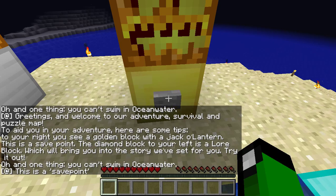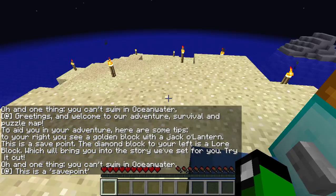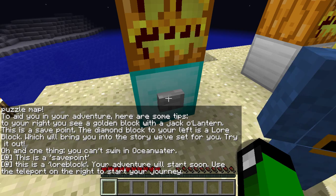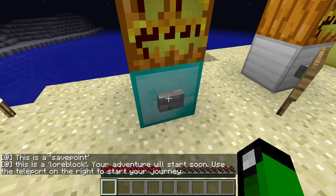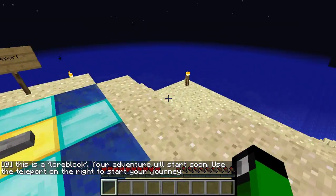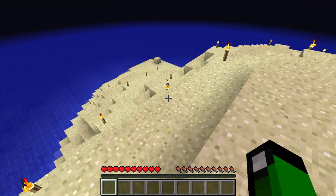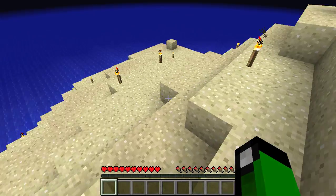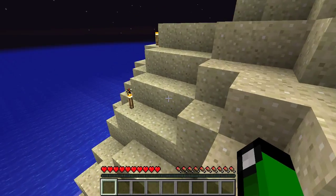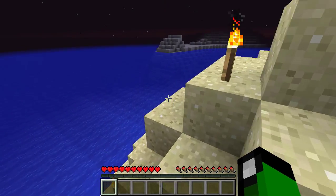So if I press this — save point. It'll just... you'll spawn back here. Let's see what this one says. This is a lore block. Your adventure will start soon. Use the teleport on the right to start your journey. I just want to see what it'll do to me. I'm just looking around the other part of this island before I teleport. I don't know what it'll do if we touch the ocean water. Probably nothing. It's probably just against the rules.